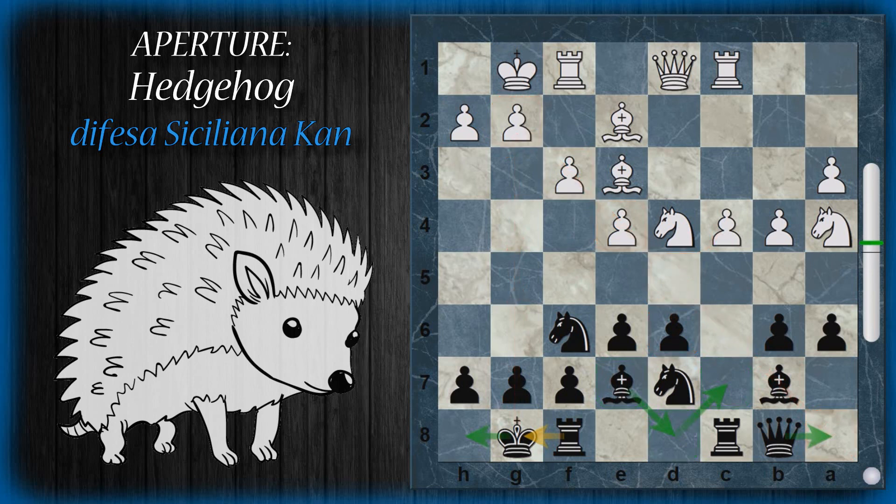Le spinte di rottura che il nero potrà provare a giocare sono sia la spinta B5 che la spinta D5, cercando di aprire la colonna, aprire la diagonale e in ogni caso rompere la supremazia totale che il bianco ha su questa parte della scacchiera. Queste mosse vanno però preparate e non è possibile giocarle subito. La spinta A5 è meno consigliata soprattutto perché il bianco può poi approfittare della casa B5 come avamposto per il proprio cavallo.